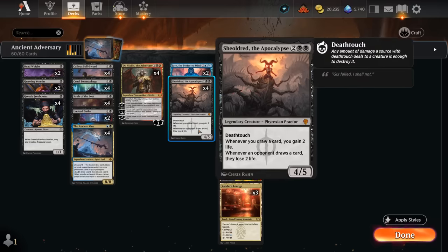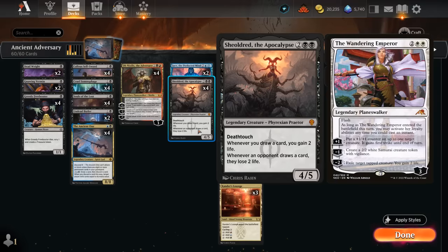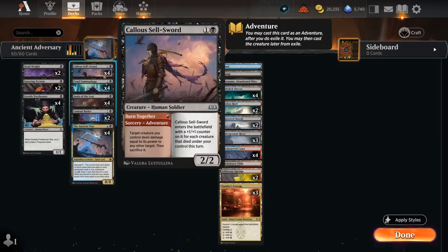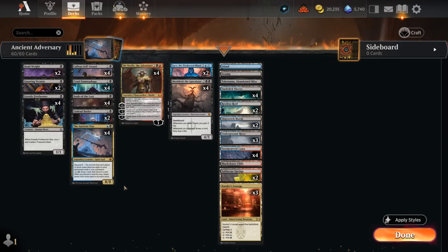Shieldred remains an individually powerful card in Standard that can slowly drain the opponent to death, so we don't necessarily need to attack with our creatures and run into a Wandering Emperor to close out the game. Sometimes using Shieldred, Obnixilis, and eventually Sellsword is good enough. Ancient One can also at some point start attacking and blocking as an 8-8 creature since we're pretty good at milling ourselves and enabling Descent 8, since every card in our deck is a permanent.